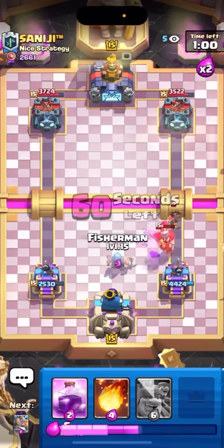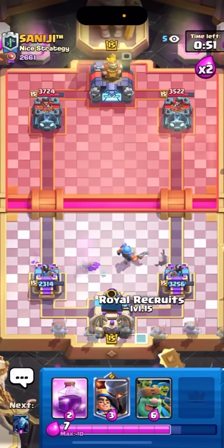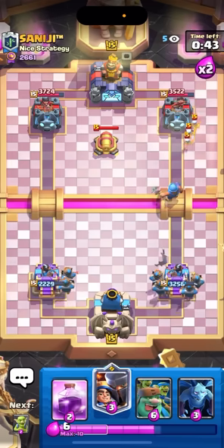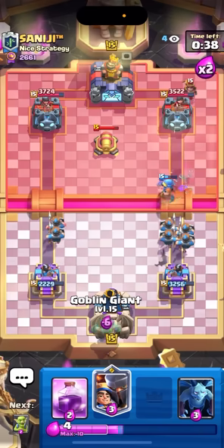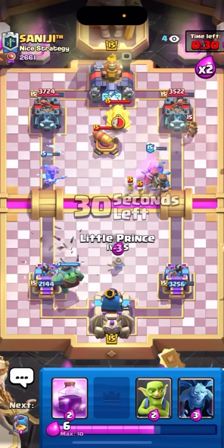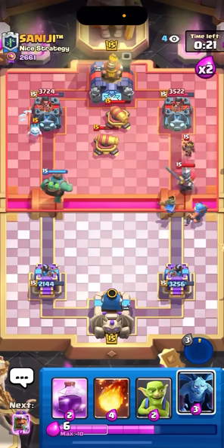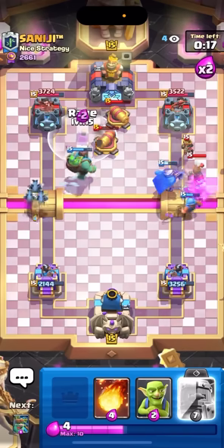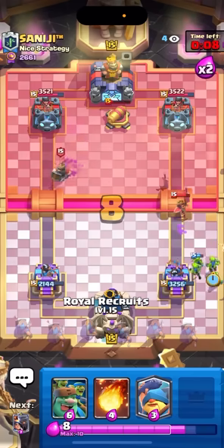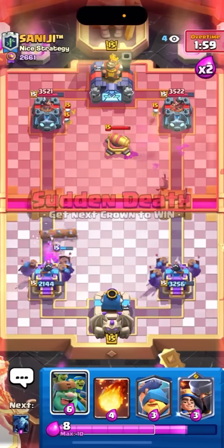I'm gonna go for goblins on the guardian - that should die. Probably gonna fisherman down the center and then go for a fireball - only got 200 damage, not too bad. Going for royal recruits in the back, four to the right two to the left, because I don't want him to poison the left side. Man, this matchup was already bad to begin with but this guy has a poison - what do I do here? Such a terrible matchup but I'll try. Going for a little prince down the right, maybe fisherman on the side to hook it in. He actually popped the ability pretty quick - that was kind of smart.